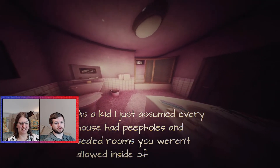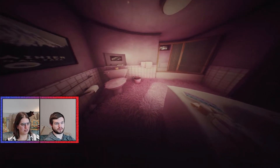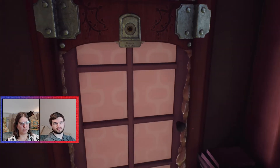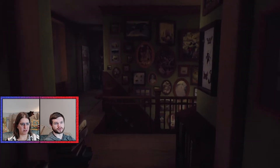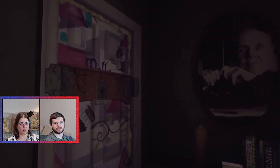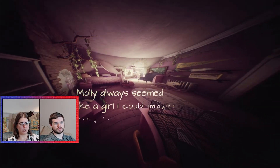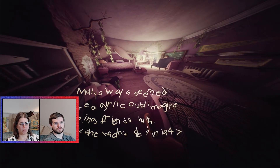Gregory lived in the bathroom — Gregory was a baby. Oh my god, that's awful. So I'm a bit stuck now. Oh right, there's another way. Molly — she was 10. "Molly always seemed like a girl I could imagine being friends with, if she hadn't died in 1947." Oh, and there's an open door. "I spent a lot of time playing in Great Uncle Walter's room." What happened to all these children?